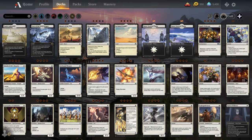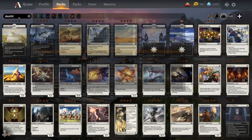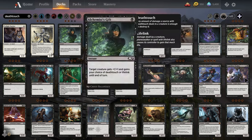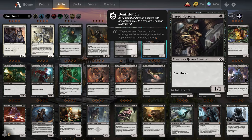I'm going to cover the Evergreen abilities first. Those are abilities that will appear in every single set and aren't unique to the set that the creature or card it's in is from. The first one is Deathtouch, and Deathtouch is pretty straightforward. Basically, any amount of damage that this creature deals to another creature is enough to kill it. So if this hired poisoner that's a 1/1 does one point of damage to an enemy's 6/6 creature, the 6/6 creature will still die. That's Deathtouch.